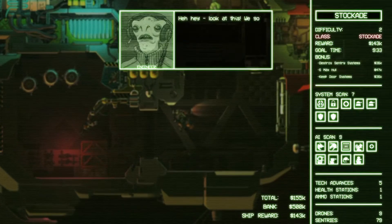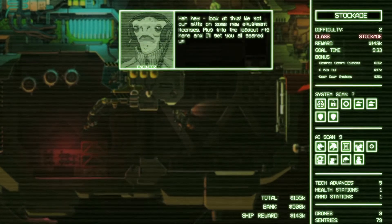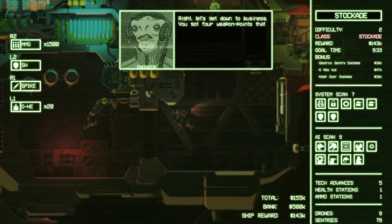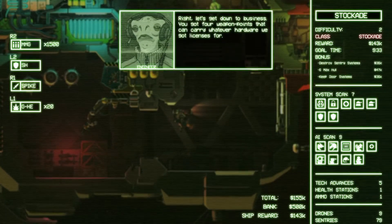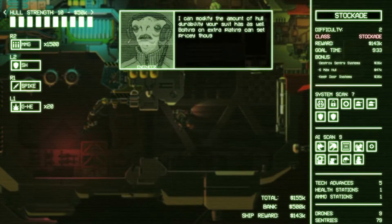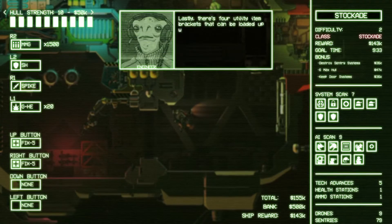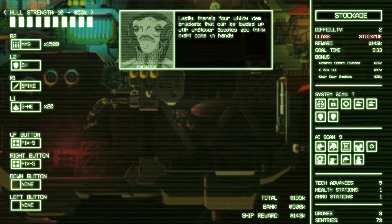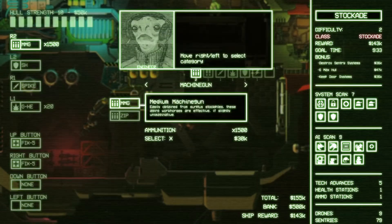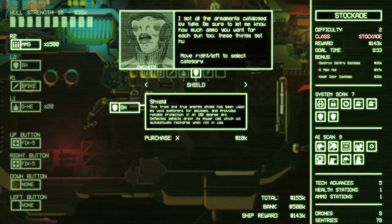Hey, look at us! We got access to some new equipment licenses. Plug it into the loadout rig here, and I'll get you all geared up, sonny. Right, let's get down to business. You've got four weapon points that can carry whatever hardware we got licenses for. I can modify the amount of hull durability your suit has as well — bolting on extra plating can get pricey, though. Lastly, there are four utility item brackets that can be loaded up with whatever goodies you think might come in handy. I've got all the armaments catalogued by type. Be sure to let me know how much ammo you want for each gun — these things get hungry out there.